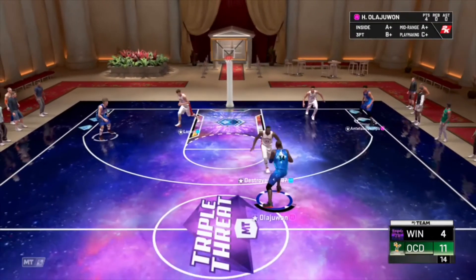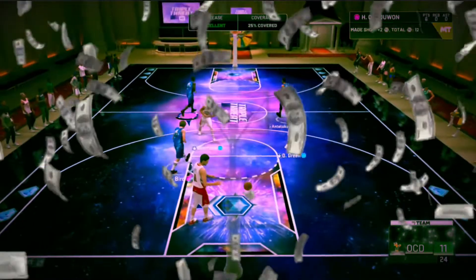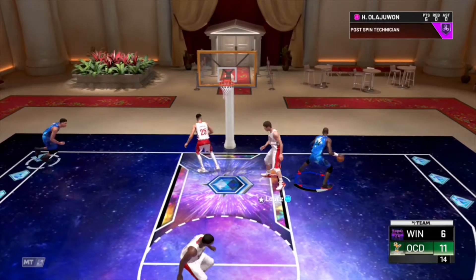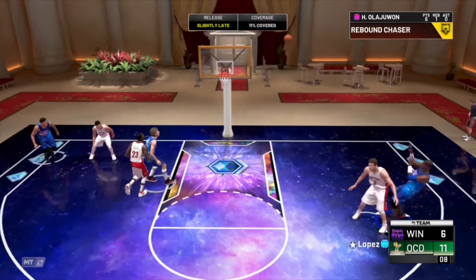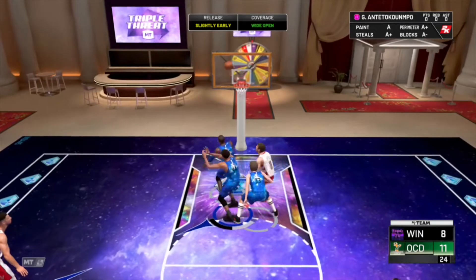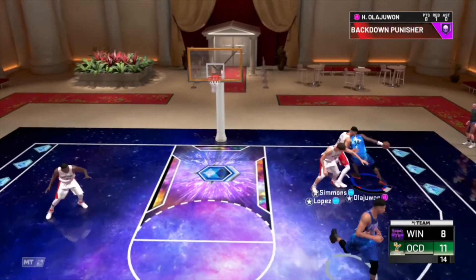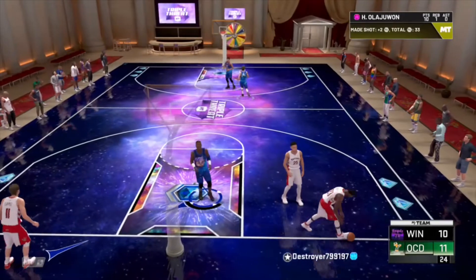Big fade with Hakeem — didn't work. Post up Ben Simmons — fade. That fadeaway is butter. Hakeem's fadeaway in every 2K has been butter. Hall of Fame deep fades — it's too easy, easy greens for Hakeem Olajuwon. Let's post Lopez up again. What the hell was that? We make it — Hakeem, I don't know what that was, that was hilarious. Good fade by Hakeem. That's off Ben Simmons — rebound Giannis. Gives it to Olajuwon — easy dunk for Hakeem, the Dream.